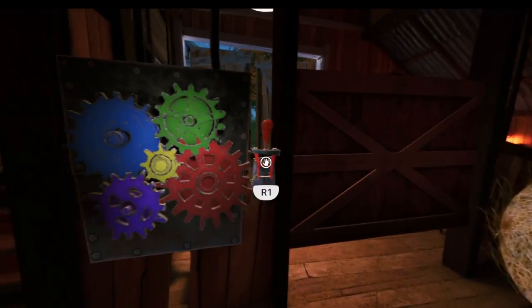Hello and welcome. Today we're going to be showing you how to get out of the barn in Hello Neighbor 2. We've just crashed our car here, as you can see, and now we're stuck in the barn — and this is how you get out.